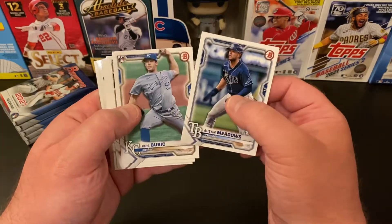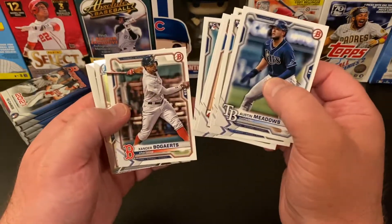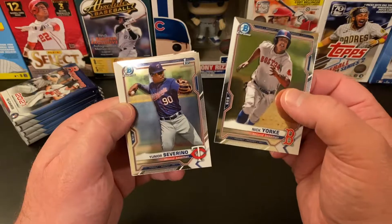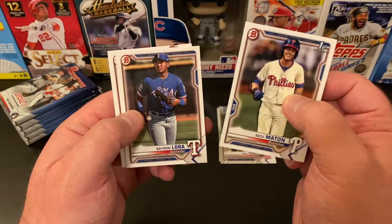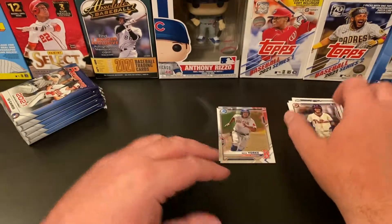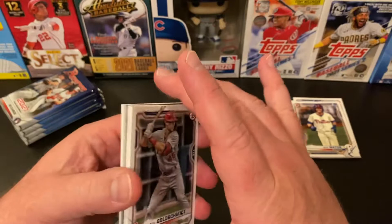Pack one: Austin Meadows, Chris Bubik, Tyler Stevenson, Anderson Tejada, Joey Bartrooky, Nate Pearson, Andrew Bogarts. Chrome cards: Nick York and Junior Severino — first Bowman, nice. Also Nick Matten, Baron Laura, and Reed Detmer. All right, nothing amazing, still cool stuff — got some good prospects.